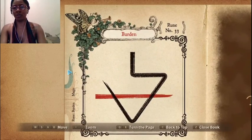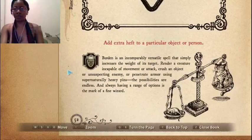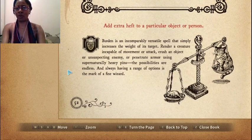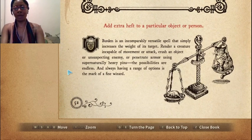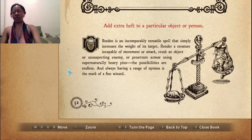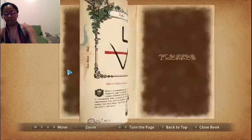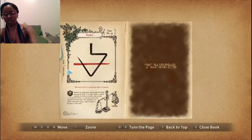Next new spell — number 33, Burden. Add extra heft to a particular object or person. Burden is an incomparably versatile spell that simply increases the weight of its target. Render a creature incapable of movement or attack, crush an object or unsuspecting enemy, or penetrate armor using supernaturally heavy pins. The possibilities are endless, and always having a range of options is the mark of a fine wizard. That's really interesting — I've never even heard of a spell like this, making someone so heavy they can't move.